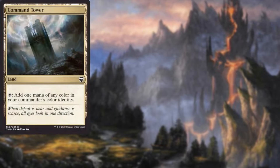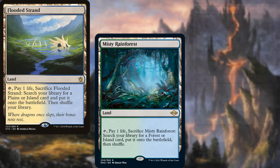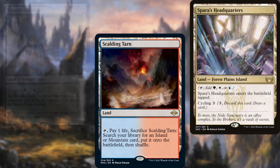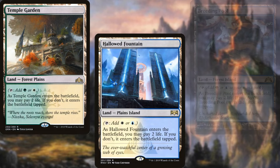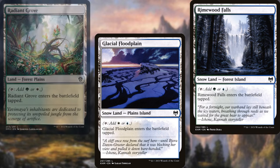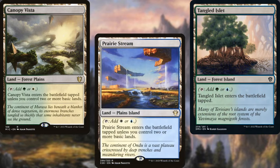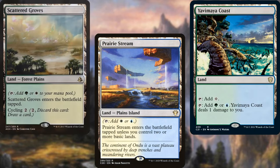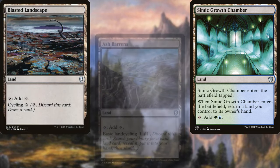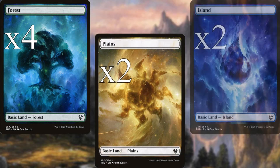Command Tower, Exotic Orchard, Windswept Heath, Flooded Strand, Misty Rainforest, Verdant Catacombs, Arid Mesa, Scalding Tarn, Spara's Headquarters, Temple Garden, Hallowed Fountain, Breeding Pool, Arctic Treeline, Glacial Floodplain, Rimewood Falls, Radiant Grove, Idyllic Beachfront, Tangled Islet, Canopy Vista, Prairie Stream, Yavimaya Coast, Scattered Groves, Irrigated Farmland, Simic Growth Chamber, Blasted Landscape, Ash Barrens, Scavenger Grounds, four Forests, two Plains, and two Islands make up the land base for our deck.